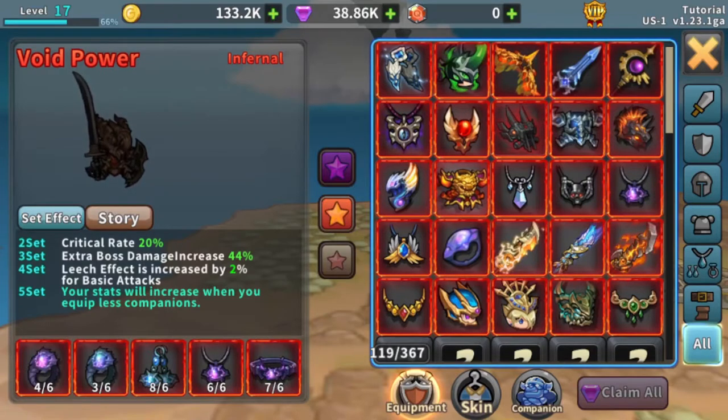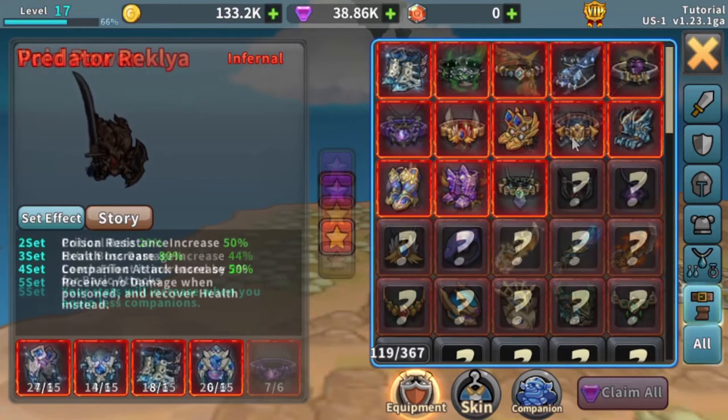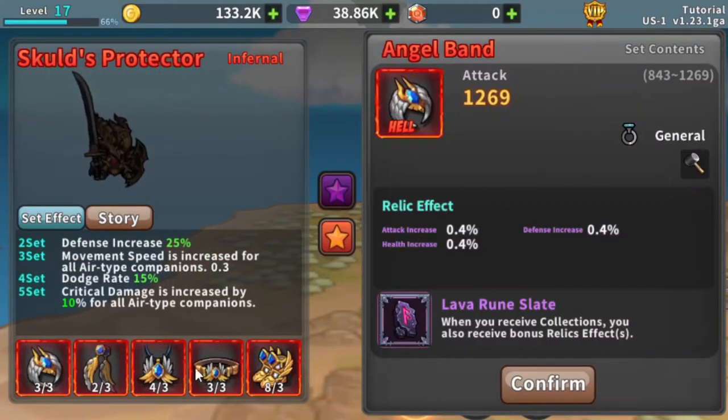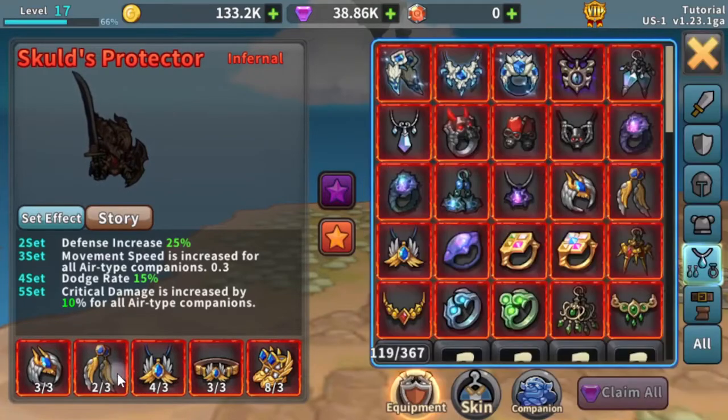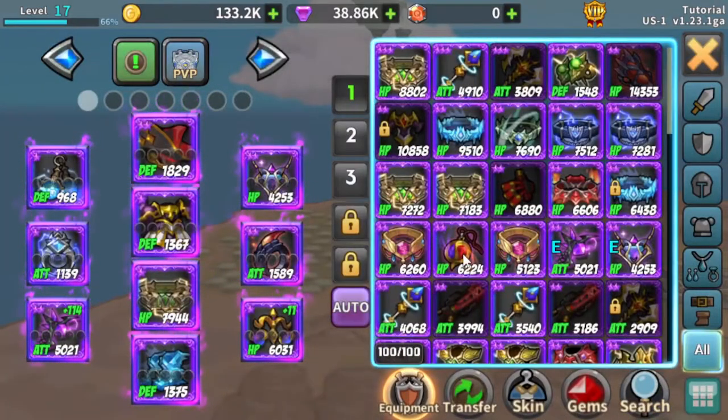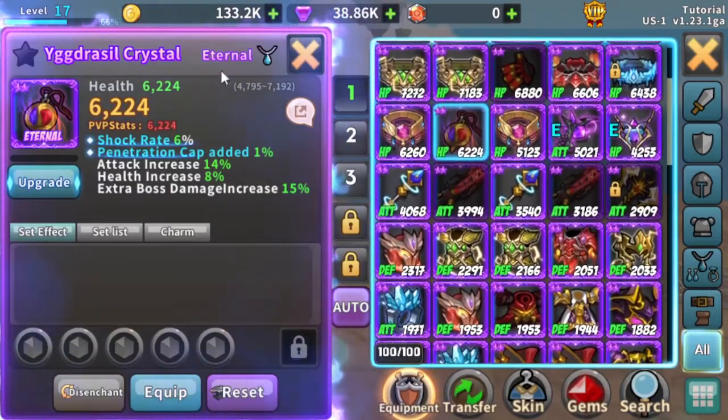Some other infernal gear you want to keep are the Valkyrie belt and the angel band or earrings. You want to keep these for adventure essence for later. I also want to talk about one of the items I got, a Yggdrasil crystal. Yggdrasil crystals can drop two blue lines for each one, and these can be randomized through almost any line in the game.